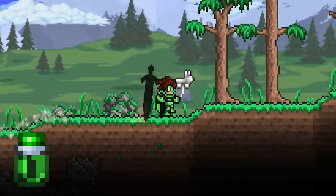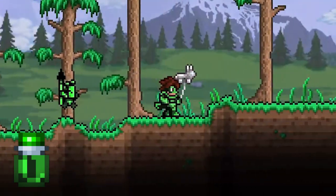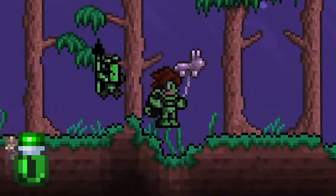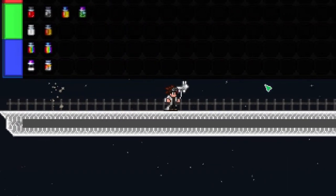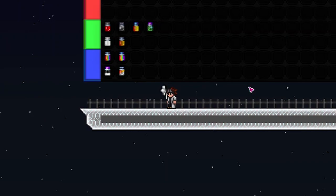So next, we got chlorophyte dye. With this dye, you can definitely hide in the shadows, but with that green popping out, you would still be seen. I think this reminds me of a certain style, like neon green — mid-tier.